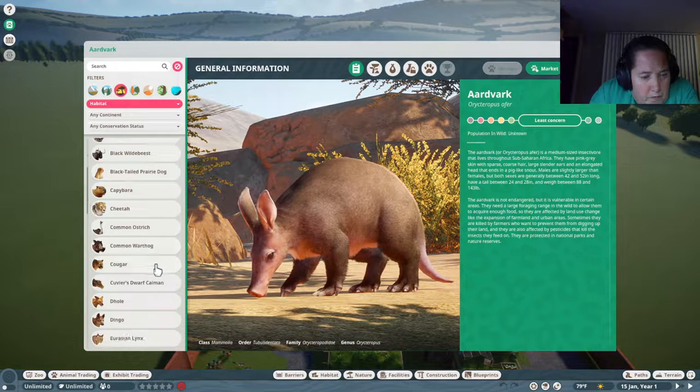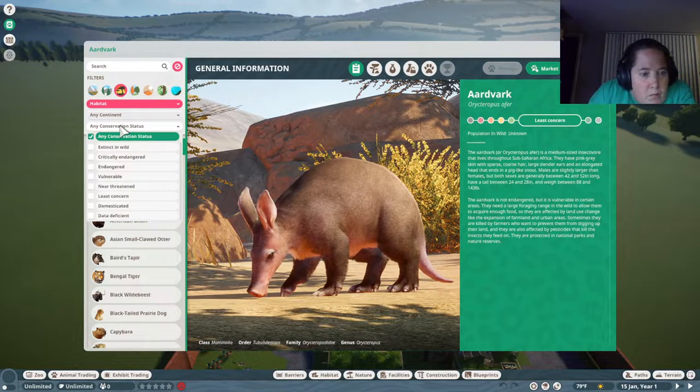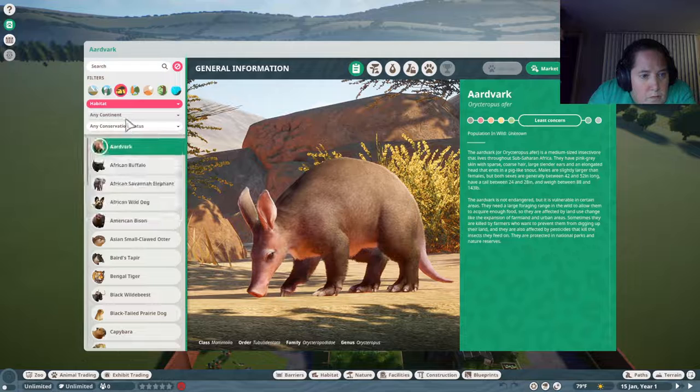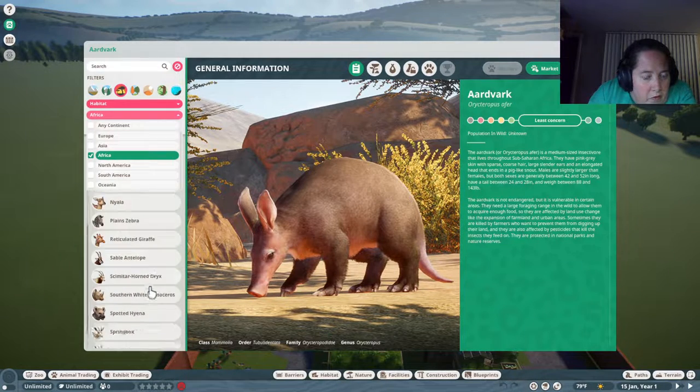All you have to do is go into your Zoopedia and click on grassland. It doesn't really matter what continent, and they're not asking about conservation status, which is good because sometimes challenges will specify endangered, near threatened, or even domesticated animals. I don't think they're concerned about the continent, but you can also use that to narrow down. If you want African animals, just click that and it'll bring up all the African savannah animals.